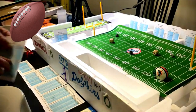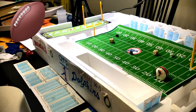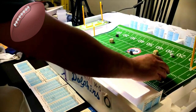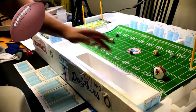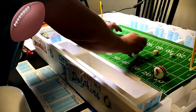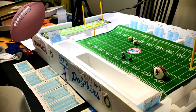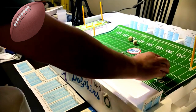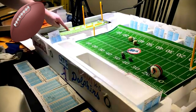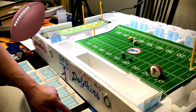Punt return — roll an eight, three yards on Cincinnati's card. Miami starts at the 19 yard line. End run with Mercury Morris — roll a six, two yards on Cincinnati's defense. Second and eight.